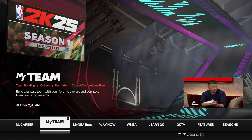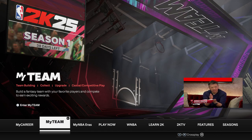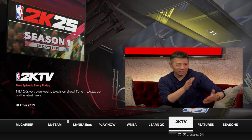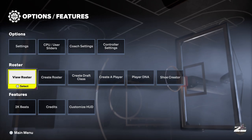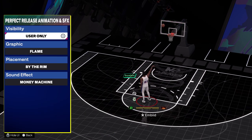What is everyone, this is Mo Gaming here. Today I'm going to show you how to turn off or on the perfect green release animation that you may see when you're trying to play the game. If you go to Features and over into where it says Customize HUD, you can do this both in MyPlayer and in the regular mode as well. Over here there's something called Perfect Release Animation.